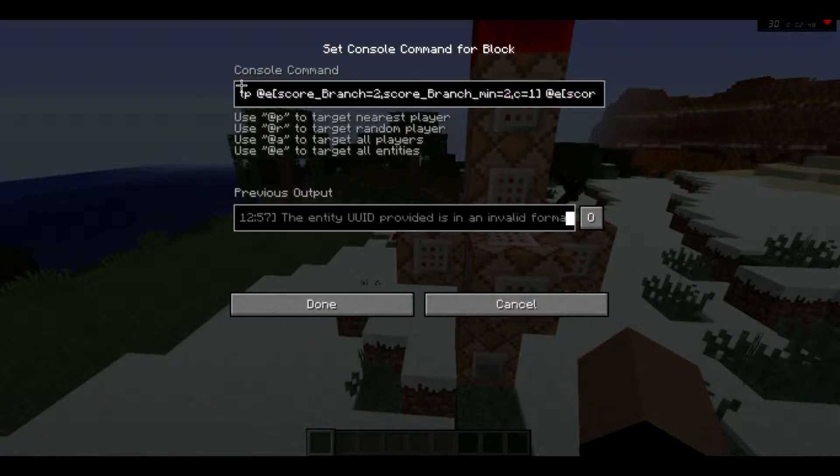And then the UID — this is a teleport which teleports anything with a branch score of two, with c equals one over here, to another one which is only one.